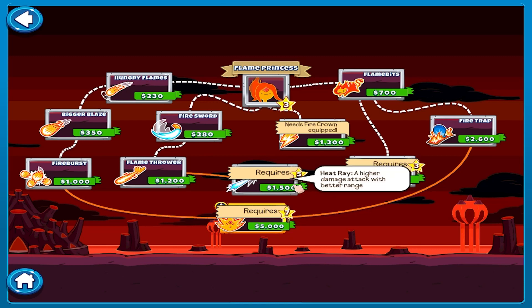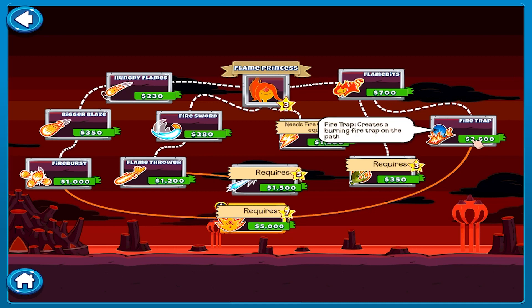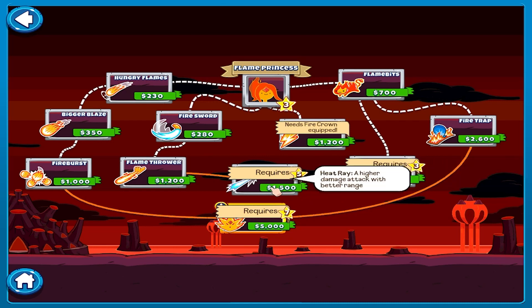This is on level five. Let's see the upper upgrades - Flame Bits turn a nearby balloon into a traitorous Flame Bit. Creates a burning fire trap on the path. So expensive though! Flame Princess can sense hidden camo balloons with higher damage and better range.